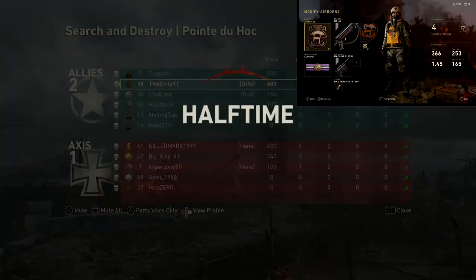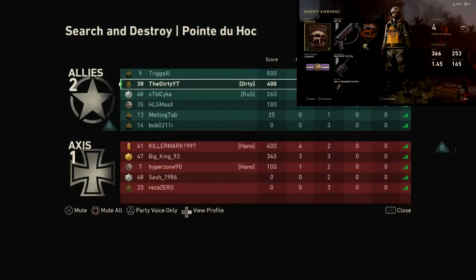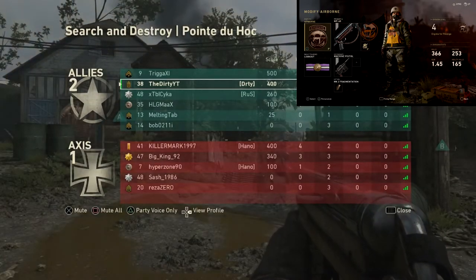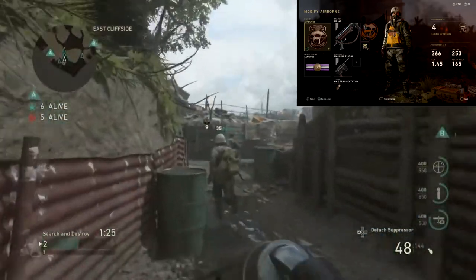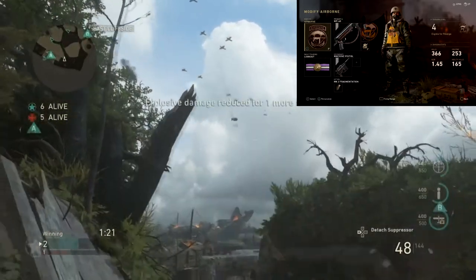For my lethal I have thrown on the frag grenade because who doesn't like a random grenade. I'm just going to throw them as soon as I spawn, straight into the middle, and hope I get a kill — sometimes I will, sometimes I won't. It just gives you that extra chance of getting a kill that you don't even have to be in a gunfight to get.